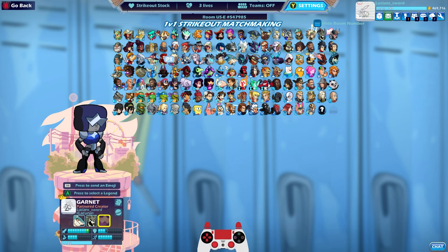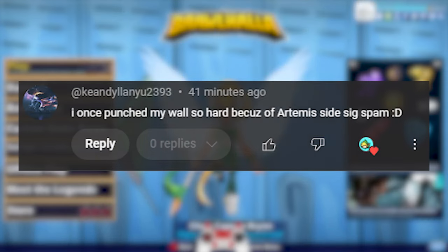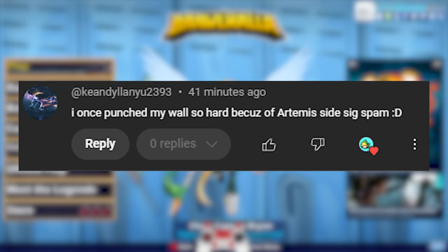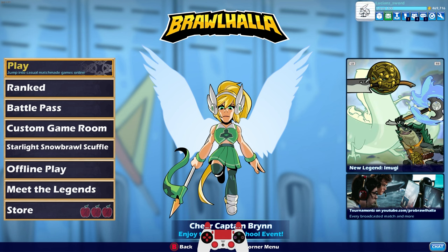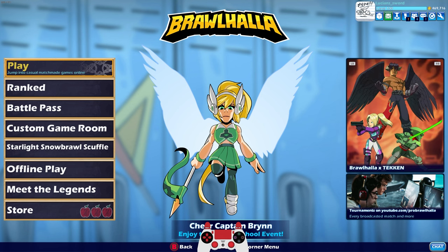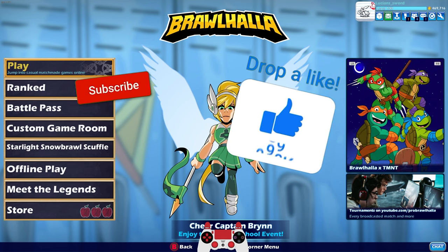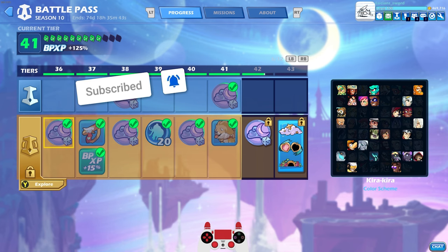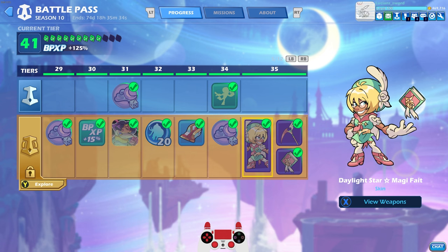Let me know how you guys are doing in the Battle Pass — I'm interested to know. Today's comment of the day is from KianDylanU2393, who said: 'I once punched my wall so hard because of Artemis side-sig spam.' Not gonna lie, I've punched the wall before too, but that was a long time ago before I even made YouTube videos of Brawlhalla, when Brawlhalla was just a wee little baby in beta. I'm pretty sure I punched my wall playing ranked in silver — I think we've all been there. Anyways, I hope you enjoyed the video. Please drop a like, subscribe for more Brawlhalla content, and let me know where you are in the battle pass. I want to make a video dedicated to the Daylight Star Magi Fate — let me know if you'd like to see that. As always, take it easy, friends. This is LucianSword.